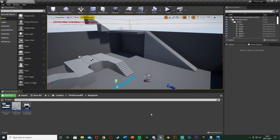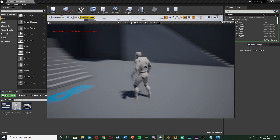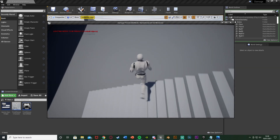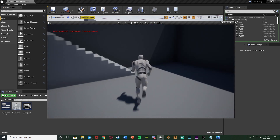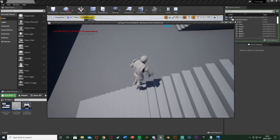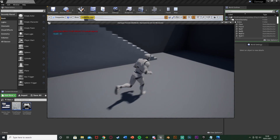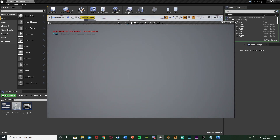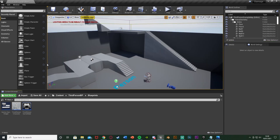You can customise this to have different values, so you have to be at different heights, different damage, all that stuff. I've put them relatively low just for the purpose of the tutorial so I can easily show you. This height will be nothing, a bit further up should be about 10, go further up it'll be 40, and then it'll just kill us.